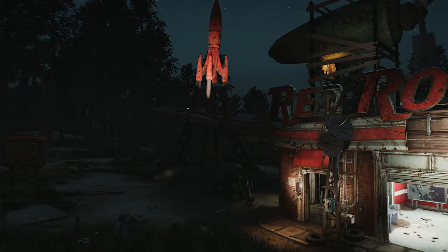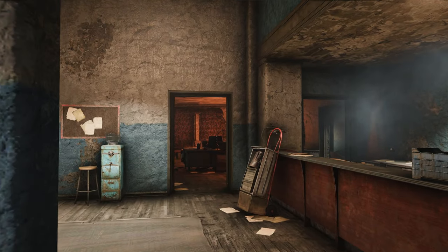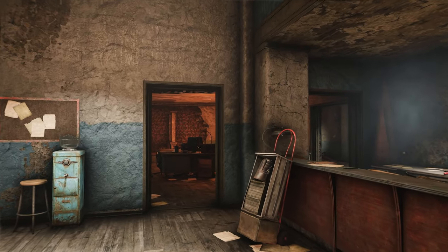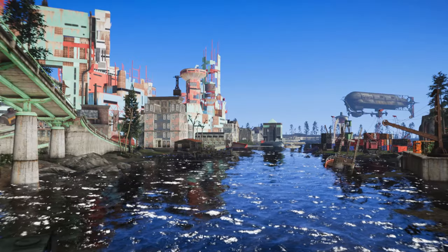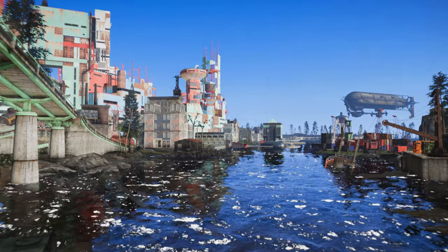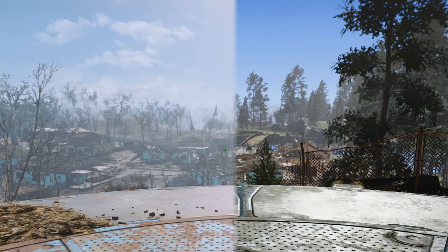Nights become slightly darker while shadows are intensified during the day. Additionally, interiors of buildings are highlighted with lighting points, creating a beautiful contrast between light and dark areas. This mod efficiently modifies the native color correction of the game without any FPS loss, making it more effective than other methods like reshading.